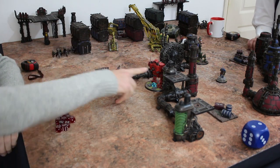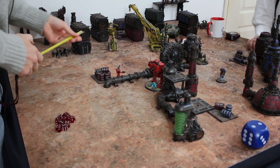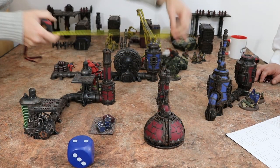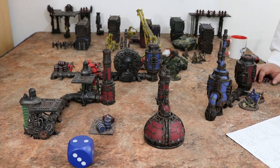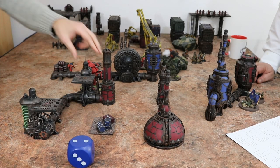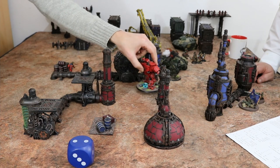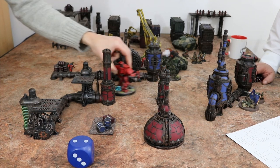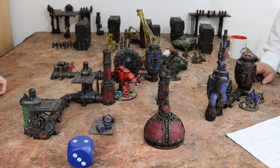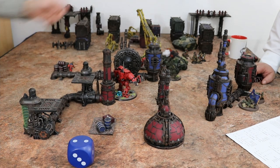I've only got this big walker left. I think it's going to charge in to kick your one remaining model to death. It's got seven attacks at AP one — not brilliant, but better than I am at fighting. Actually, I've got 12 attack flamer options, so I'm going to use that instead. Moving up here — it can only move six and still shoot, so it moves there and then shoots. There's about half cover there so I get minus one to hit.